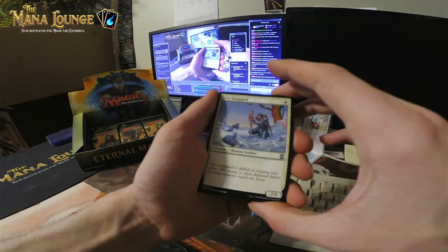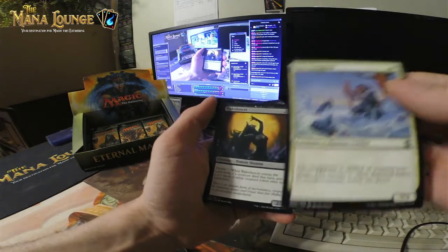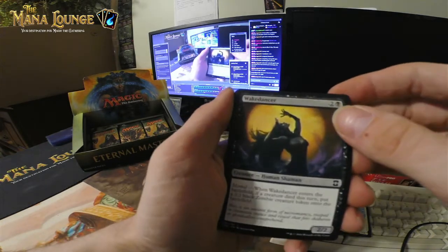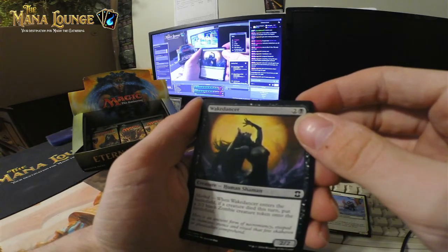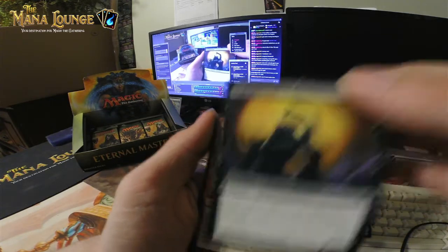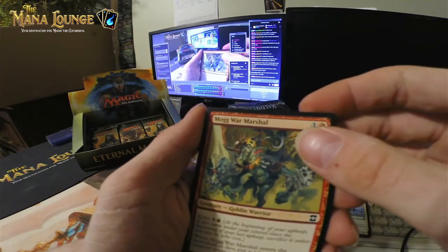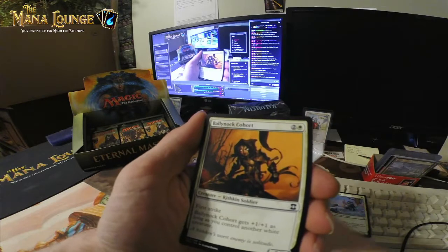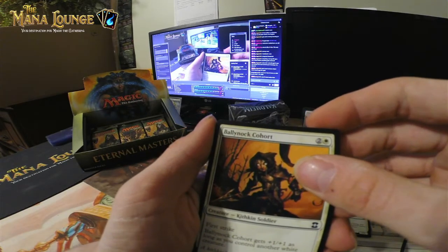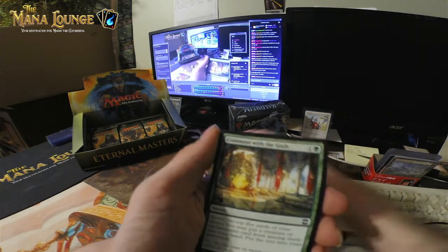So we got an Elite Vanguard to start off the pack. The Elite Vanguard is actually not Color Dark, which is weird because usually the first cards were Color Dark. And we got a Wake Dancer — this is definitely Color Dark, that's dark art for sure. We got a Mogg War Marshal, I think that's a little dark. We got a Ballynock Cornot, that's definitely dark. And that's the end of the Color Dark cards — three Color Dark cards for your pack.